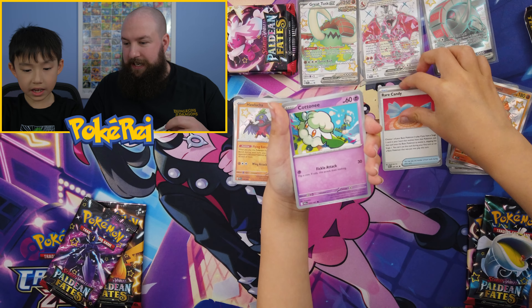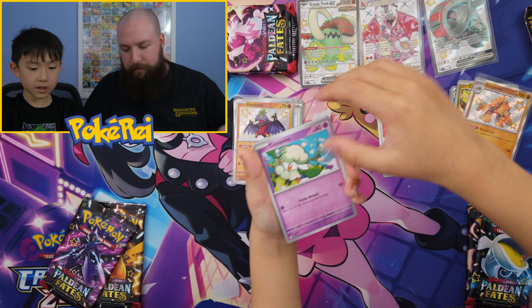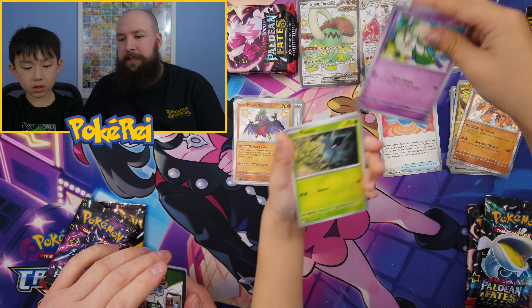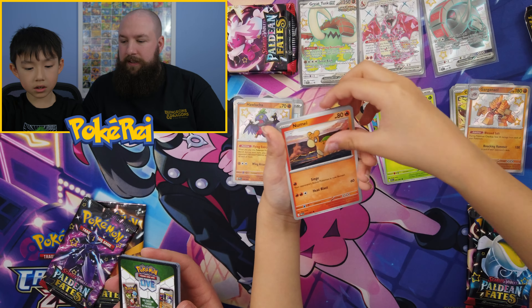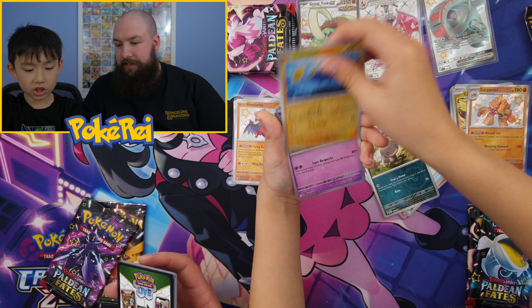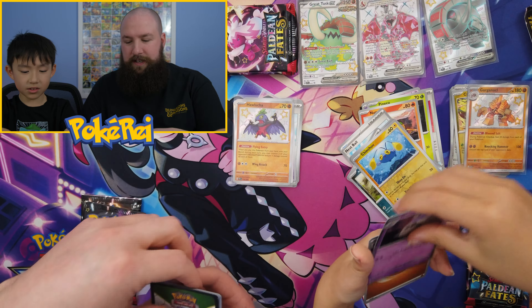But we don't have any illustration rares yet, and there are only a few of them in the set anyway. Cottony, Pineco, Pineco, Naclstack, Nespel, Charmeleon, Ultra Ball, Rupa, Chinchou, and a handstone — so not in every pack now. Pause the video for the code card.